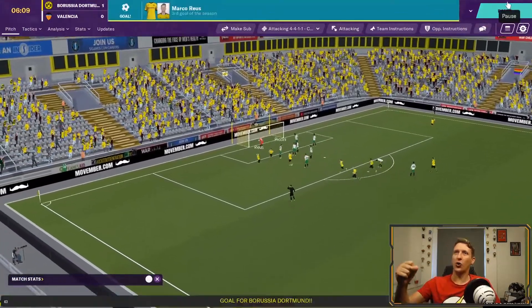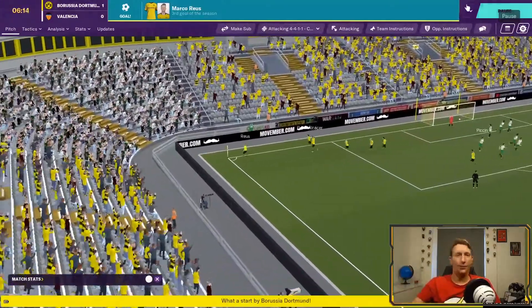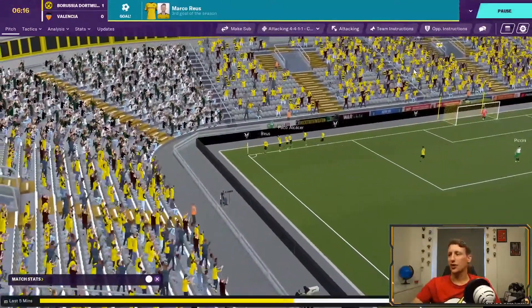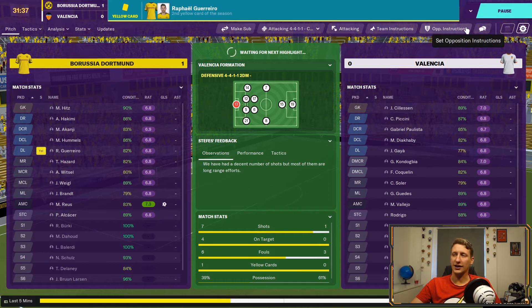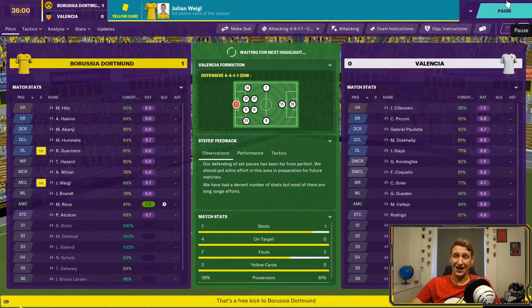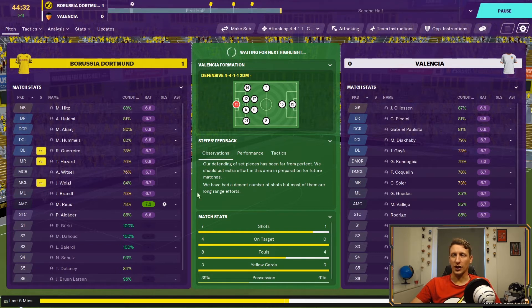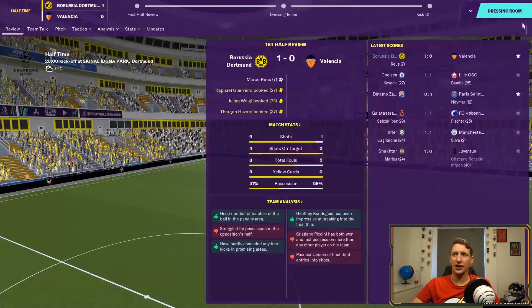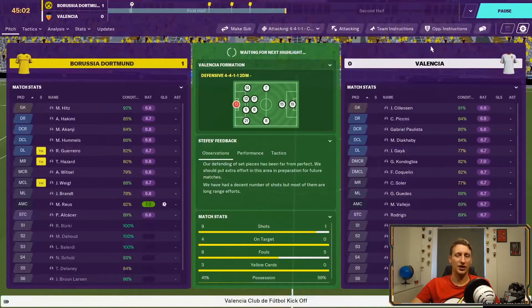We've got a corner by the looks of it. Hazard almost was underneath it — Royce rebound goal! I can't take any credit really for that set piece, but Royce has finished it off nicely. The issue I have at Dortmund is there's not much strength in depth apart from the attacking wide positions — Witzel, Hazard, Sancho, Royce, Brandt, and the youngster Bruun Larsen.